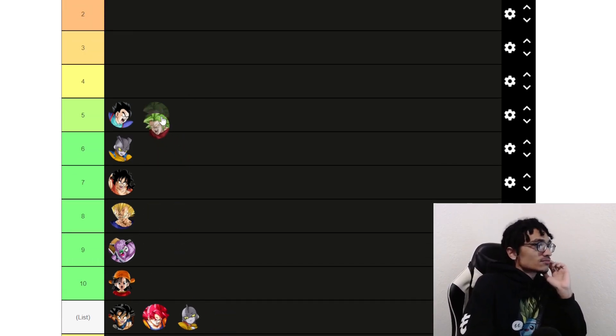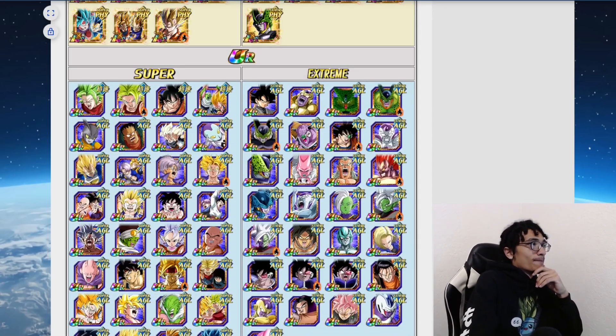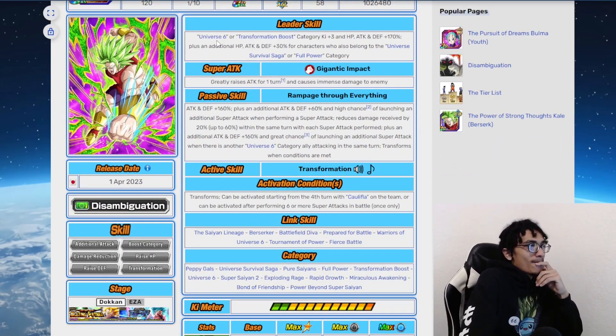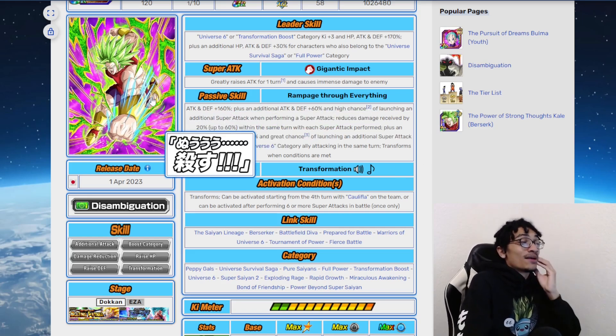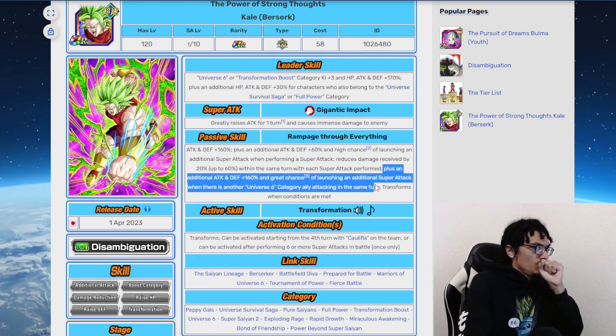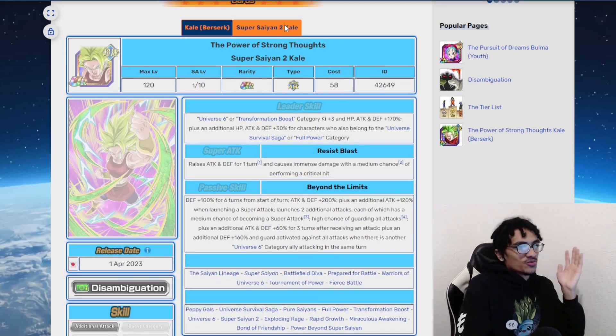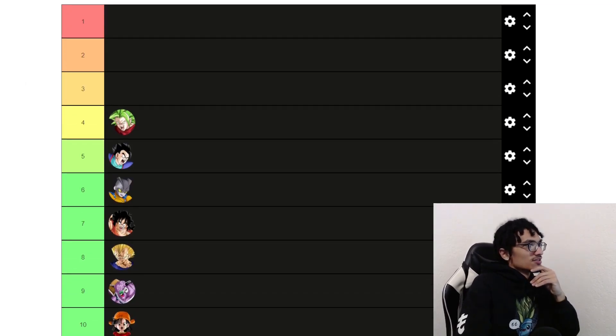Coming in at number four, we have Dokkan Fest Kale. The reason why she's at number four is because half her leader skill is dead. If Universe 6 was better, she would be much higher. She does have defense, can build up damage actions, and has additional super attack chance — she can technically do a quadruple super attack at 55% because she's an AGL unit with free five additional. But half her leader skill is dead to get that additional 160% attack and defense and additional super attack chance.